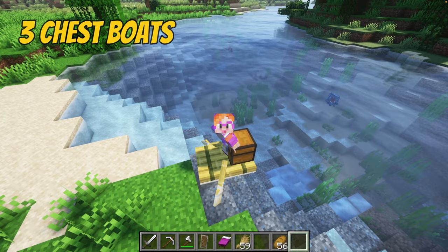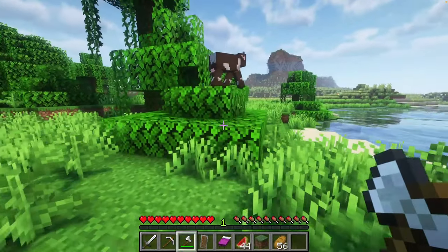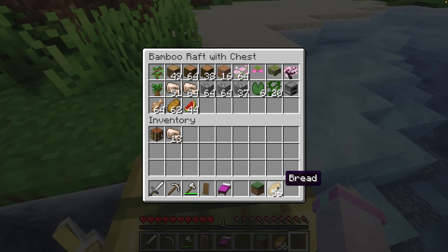Number 3 is the chest boat. Chest boats are a relatively recent addition. This handy little beauty gives you instantly more inventory space — perfect for exploring and adventures far and wide.